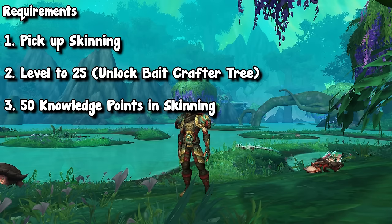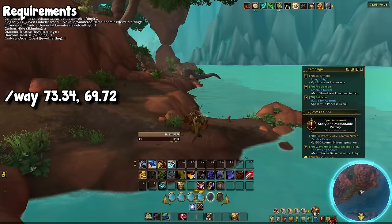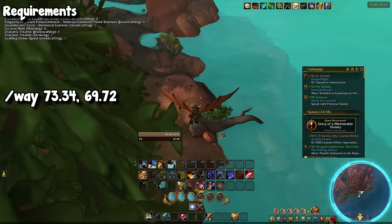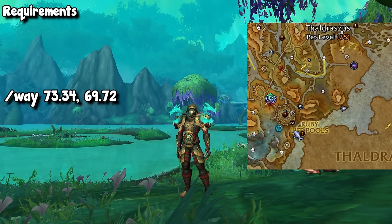Going into requirements, it's actually pretty simple. First, you're going to need to pick up skinning and level it to 25 in order to unlock specializations — it should only take about 10 to 15 minutes skinning in the wild. After that, you need to get 50 knowledge points to max out mastery inside the bait crafter tree. If you've been playing the game, you have three easy ways to get a ton of knowledge points. First, make your way to the Waking Shores where there's a profession master skinner on the coast — just talking to them gives you 10 skinning knowledge points right off the bat, which is a fifth of what you need. I'll have coordinates on screen.